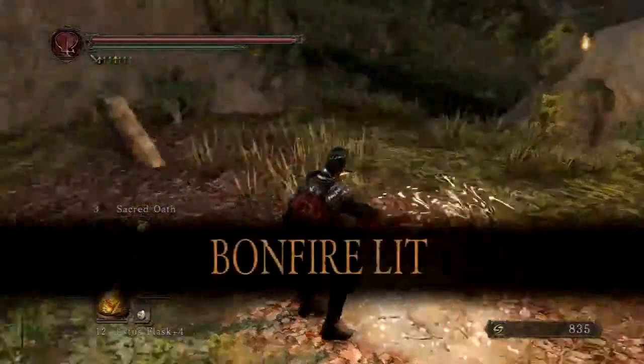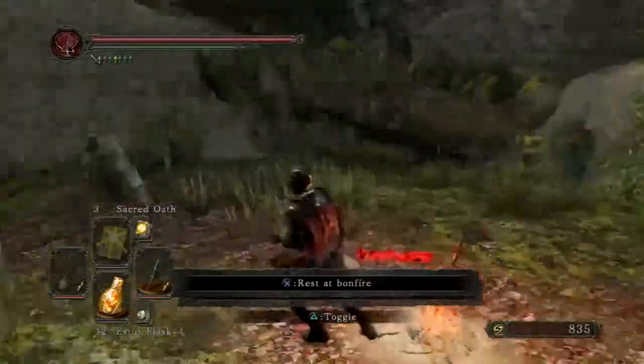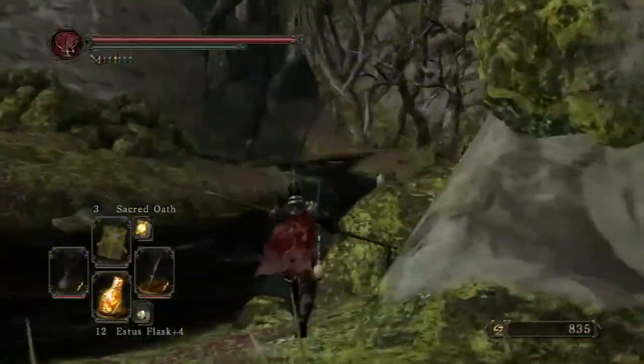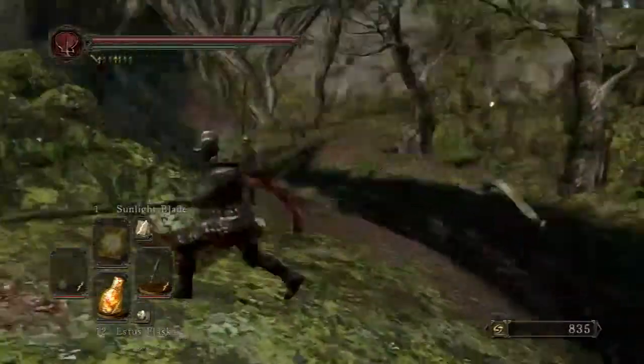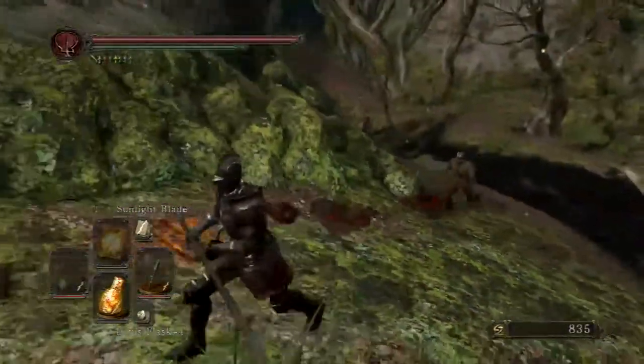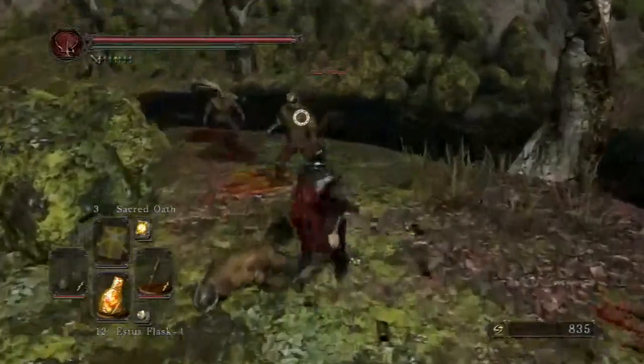I might get invaded by some Blue Sentinels. The spells I'm using are Sacred Oath — it's a buff — and Sunlight Blade for my weapons. And I'm using Great Lightning Spear. I don't have Sunlight Spear; I didn't join that Covenant.